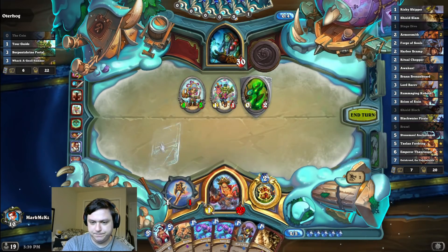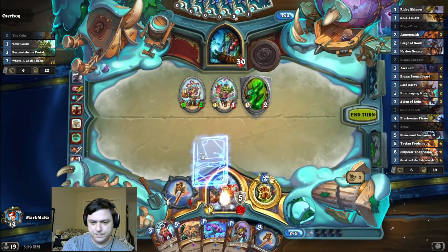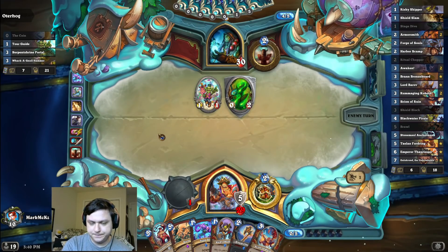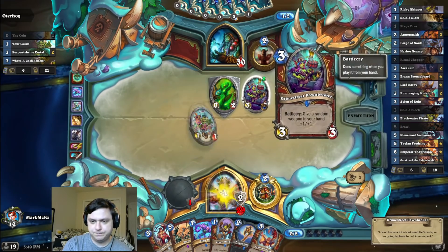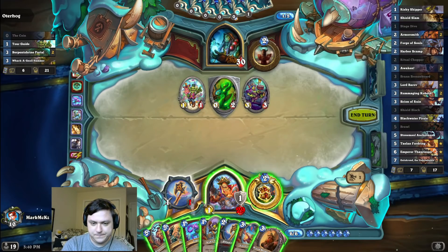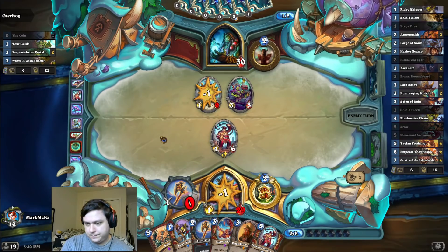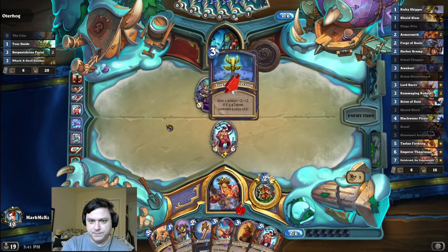Or I could shield slam too. That's probably fine. I can't really play this one very easily, but hopefully I draw Awaken or something. Let's see him in face. How many of you knew what that card was called? I'm just gonna play it. Besides, there's like a burn shaman, but it's very slow for burn.